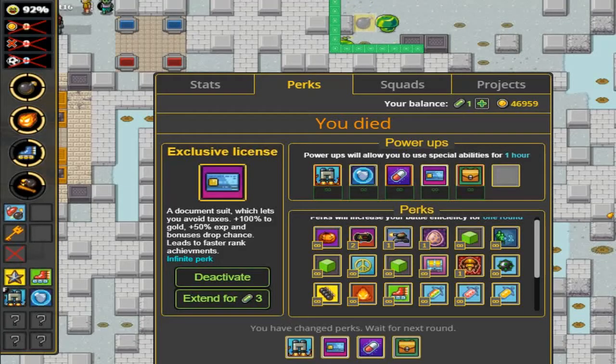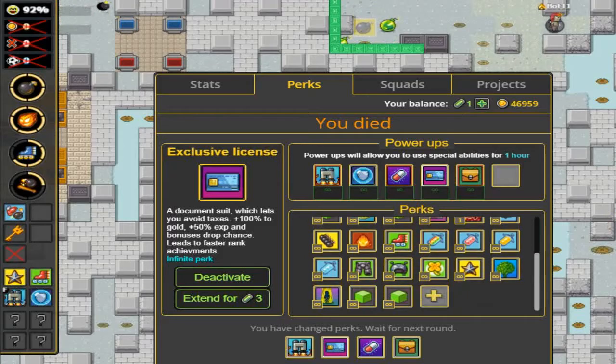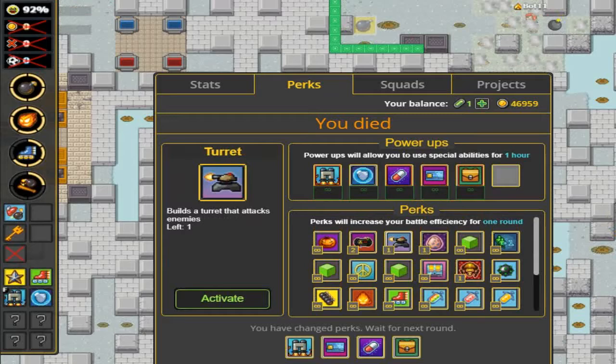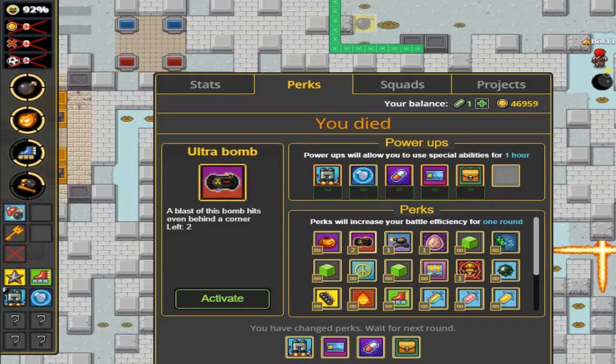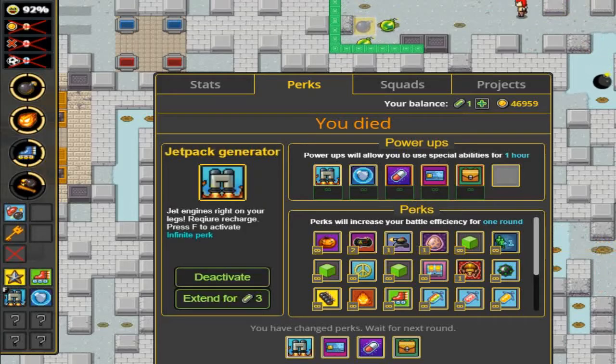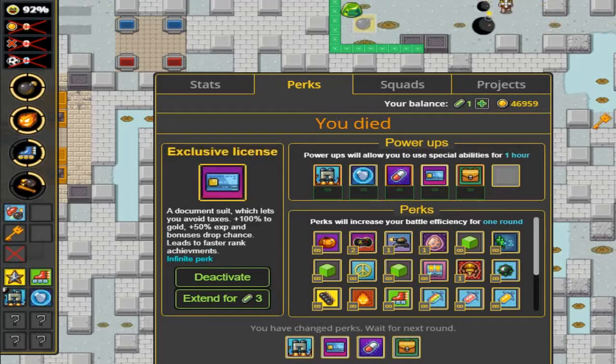This is the final batch. We've done every other perk besides the special mob-drop ones, which I'm not rich enough to cover — I'd have none left. We have Jetpack Generator: jet engines right on your legs, requires recharge, press F to activate. Exclusive License: a document suit letting you avoid taxes, plus 100% gold, plus 50% XP and bonus drop chance — leads to faster rank achievements.